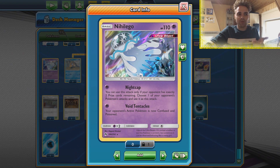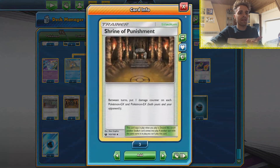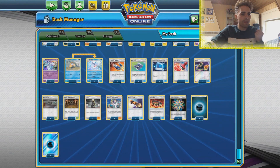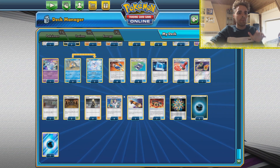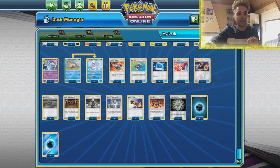Sometimes if they see Nigel Ego coming they smack Jirachi down, but we do have Power Plant. We have a split between Shrine and Power Plant - I definitely want more Power Plant in this list but couldn't find room for it. A Reset Stamp in combination with Power Plant just kills a lot of decks, so that is awesome.